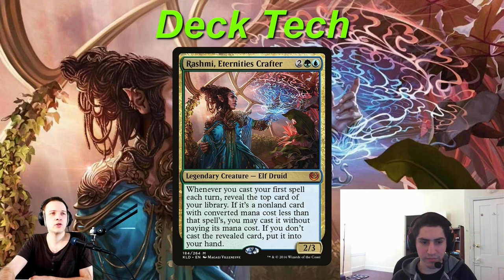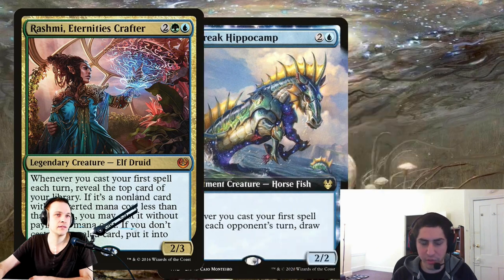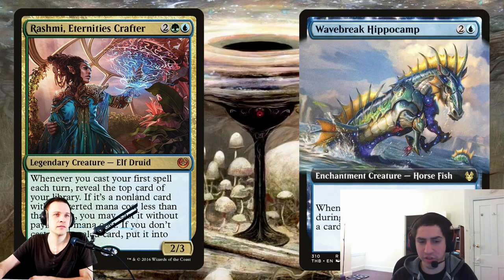You also play a smaller version of Rashmi, the Wavebreaker Hippocamp. What's your thought on this — is it just a secondary commander card? It's really just a second copy of Rashmi. It's a little worse in a couple of different ways, but it's also cheaper. And if you can have both out, that's even better. So having redundancy is good.